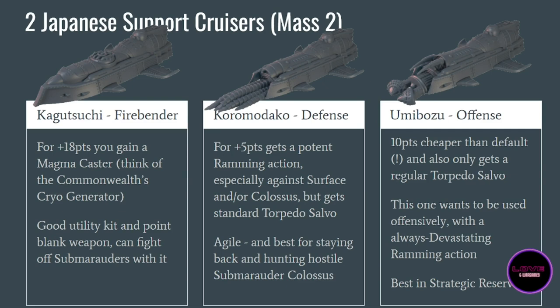The Umibosu is actually cheaper than the Kensai, which is not often you get that. It also has only a regular torpedo salvo. It has a really good offensive action with a Devastating keyword on its ramming action. It doesn't have specific bonuses against colossus or surface — what it really wants to do is stay in strategic reserve, then arrive on one flank where the opponent has carriers or weaker units and destroy them with its ramming action, then keep sending torpedoes from the enemy's backline for the rest of the game, or go hunting for more targets.